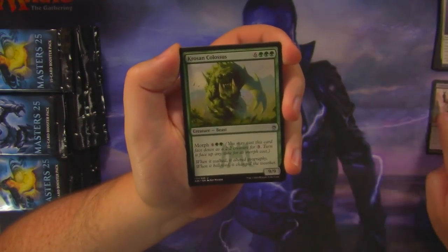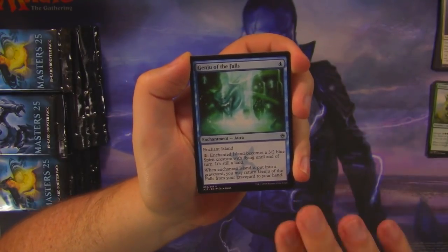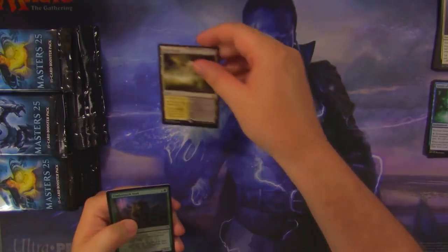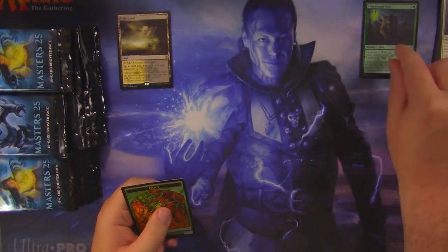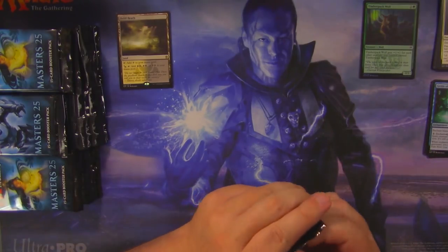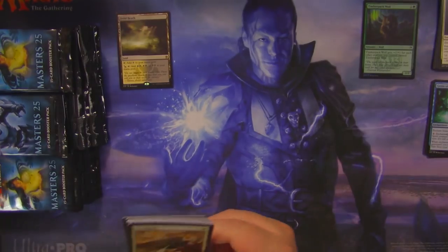Pack one: Undead Gladiator, Crozen Colossus, Genju of the Falls, and a Fetid Heath. With our first foil being a Timber Pack Wolf. Starting off with a nice filter land — can't complain about that, I guess.